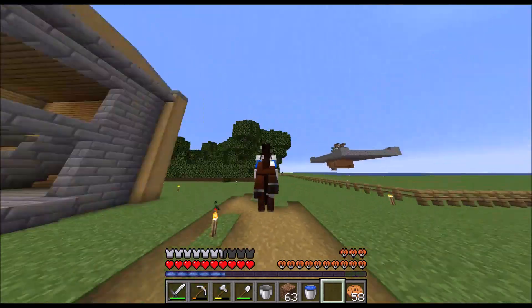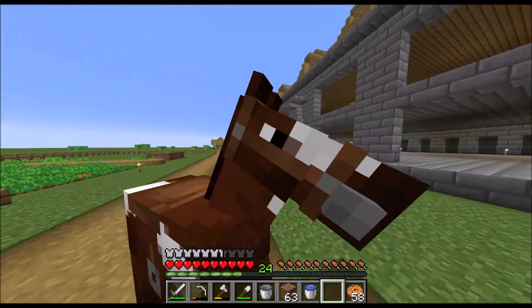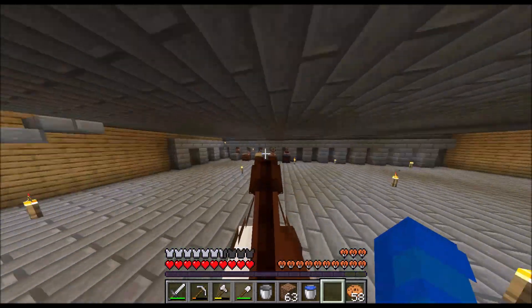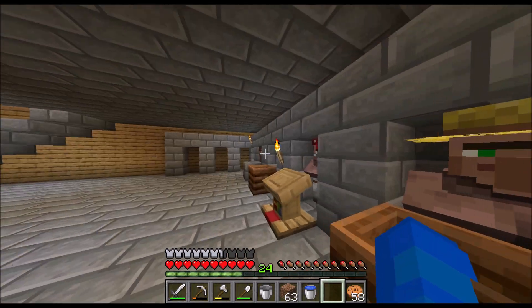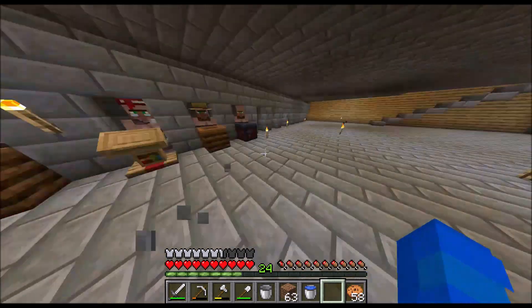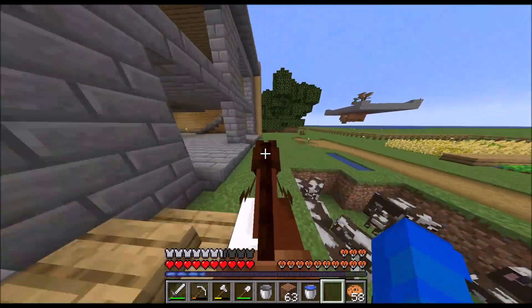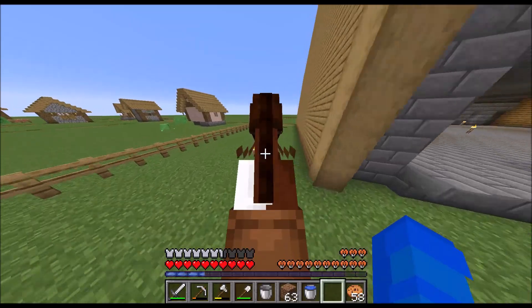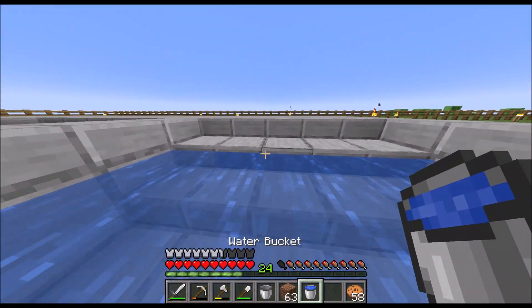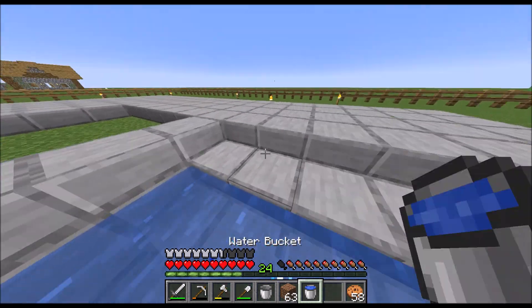Welcome back! Over there is the iron farm we made last episode. I've been farming and trading with the villagers so they're leveling up. This one over here is a master. We got quite a few cookies so that'll be our food source for a while. We leveled this guy up all the way so we'll be getting a diamond pickaxe and a diamond shovel soon. Also, the pool has been filled in - now we can swim!